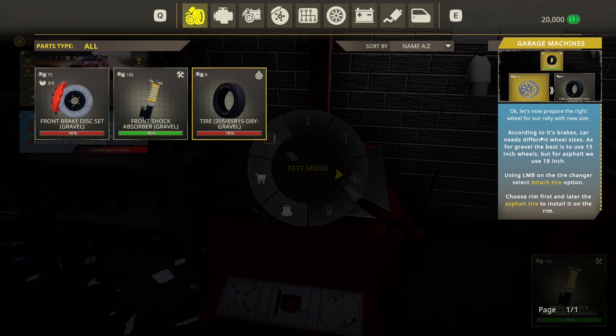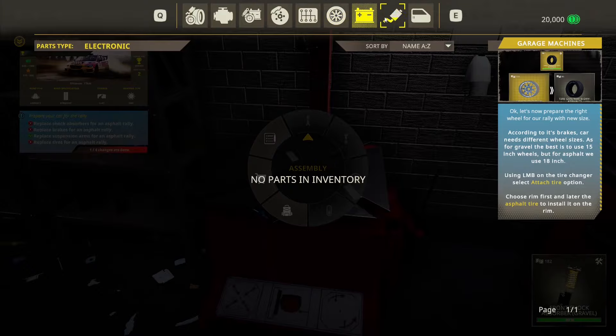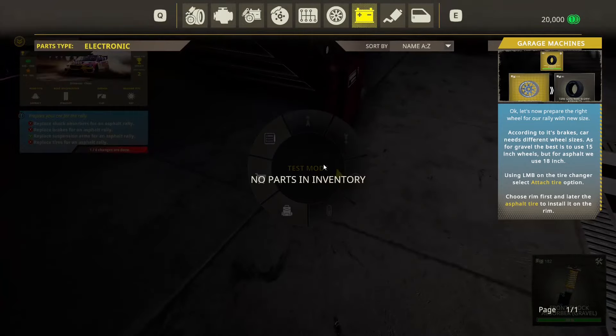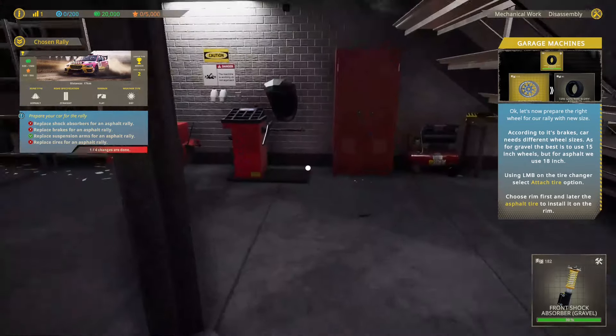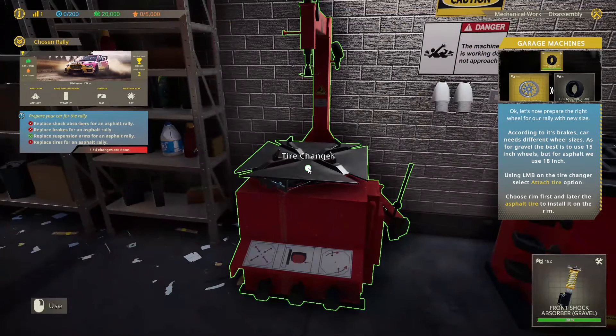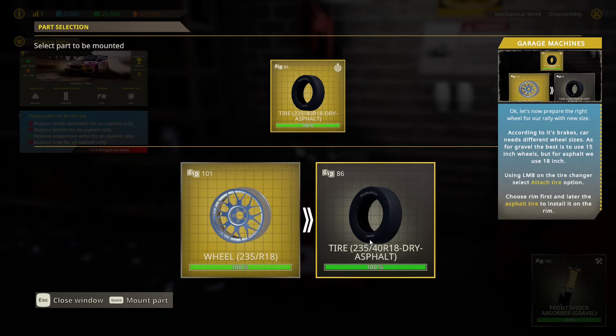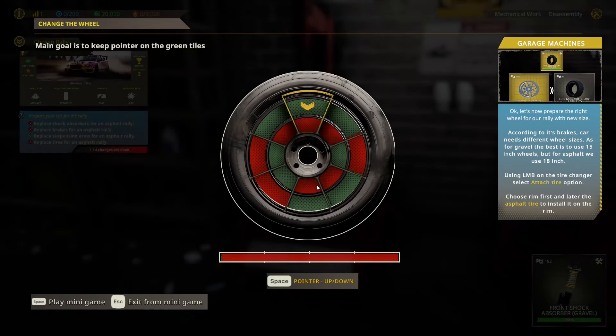Now let's prepare the right wheel for a rally. According to the brakes, the car needs different wheel sizes — for gravel the best is to use 15-inch wheels, but for asphalt we use 18-inch. We're going to attach a tire — we want the 18-inch rim like it wants, and we want the asphalt tire. We're going to have to do this to all four tires, obviously.